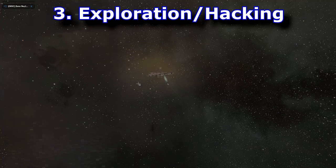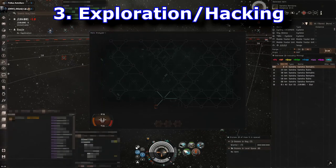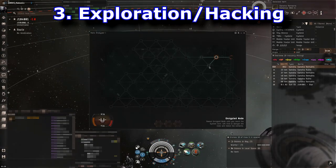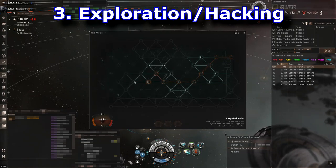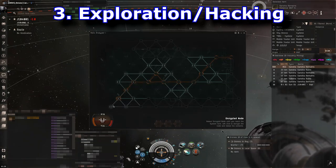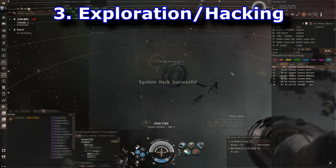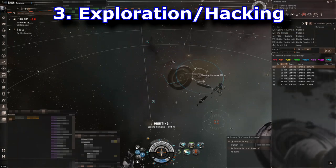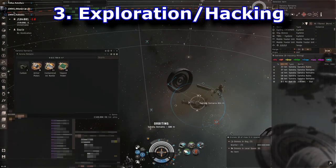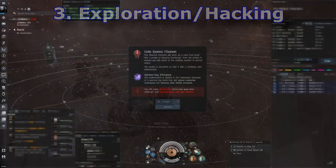I've seen some corpmates pull really serious ISK doing this — not only from ganking other explorers but also just hacking sites. You can get easy access to wormhole sites even in nullsec because of the way wormholes work. I've seen people hack ghost sites as well as sleeper sites. Just be careful because some wormhole sites will have NPC rats initially, so you might need someone to clear them first. This has a very low SP floor but a really high SP ceiling depending on how much combat you want involved.